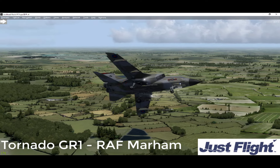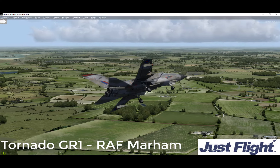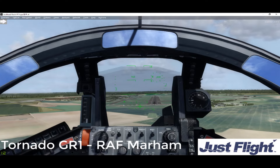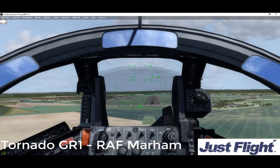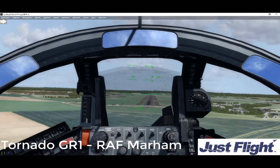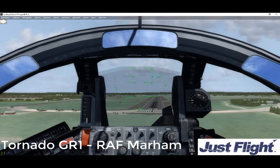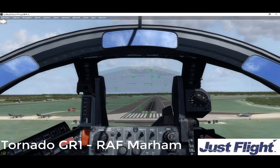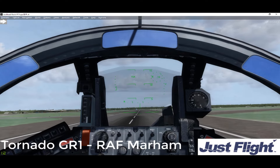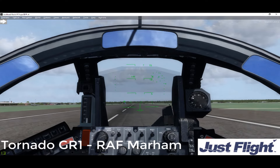RAF Tornadoes flew in the opening phase of the war, flying alongside American strike aircraft to rapidly attack key installations. Following an emphasis on minimising casualties, Tornadoes of 617 Squadron deployed the new Storm Shadow precision cruise missiles for the first time in the Iraq conflict. While 25% of the UK's air-launched weapons in Kosovo were precision guided, four years later in Iraq this ratio increased to 85%.